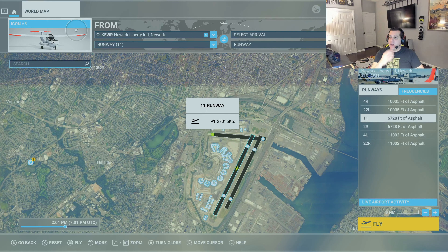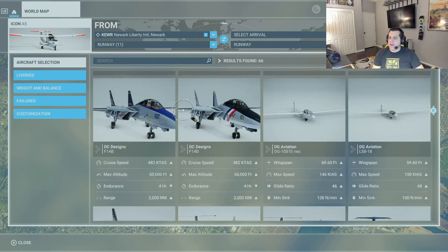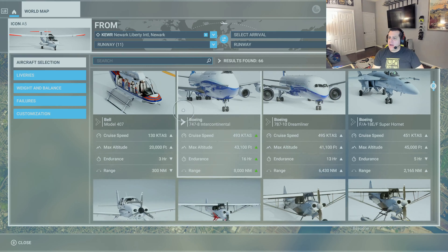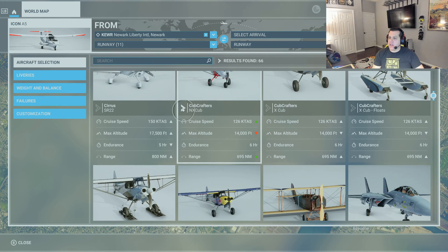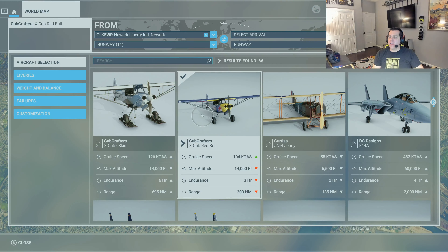Let's go ahead and select our plane. We'll be flying today in a plane that can do some acrobatics. I'm going to go with the Cub Crafters X-Cub Red Bull plane — it's always a pretty cool plane. It has very low flight time and very low range, but it's very lightweight and can do a lot of cool stuff.